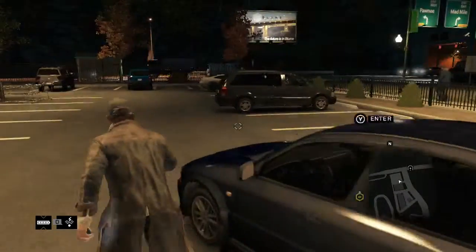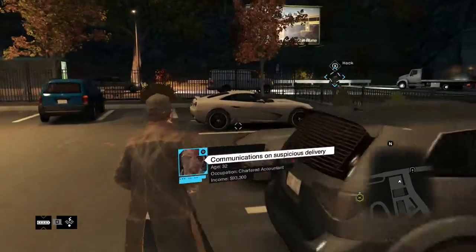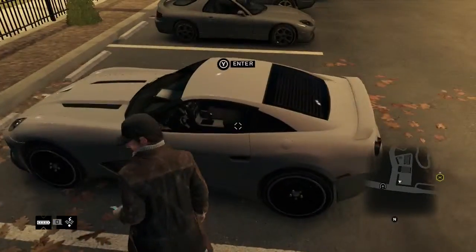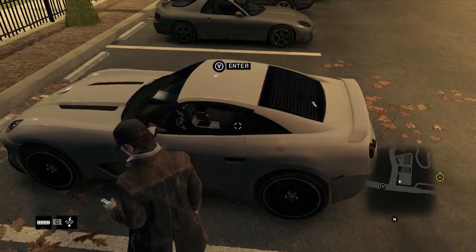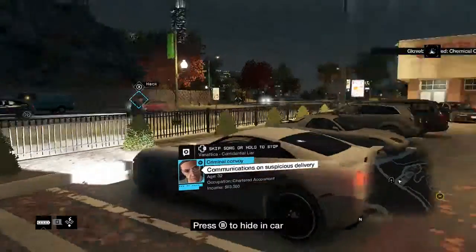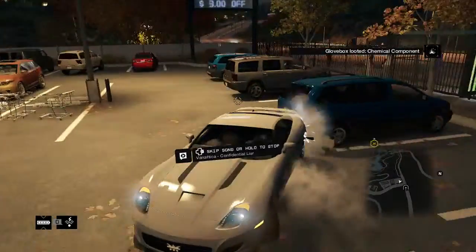Normally when you go to break into a car, you have to break the window and it sets off an alarm where people can call the cops. But if you use a hack that is in your hack tree, you can just open it like that and it's your car and nobody calls the police.